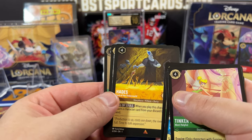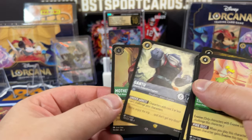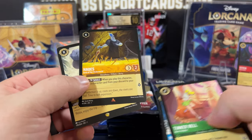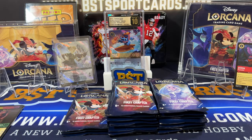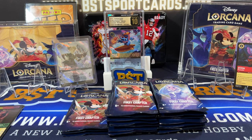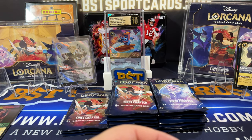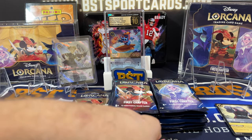There's Hades Lord of the Underworld. There we go — Gantu, Legendary! And a super rare Mother Gothel. The Hades I don't need, and the Gantu — I'm pretty sure I don't need... no wait, I do! Woohoo! Picked up another one. So I've hit two that I need.